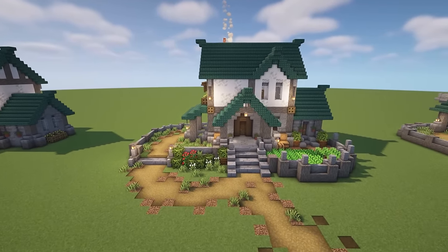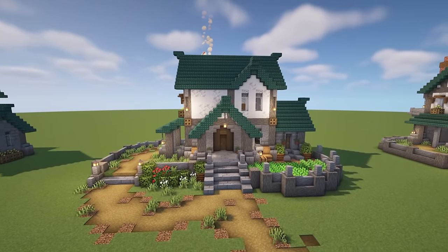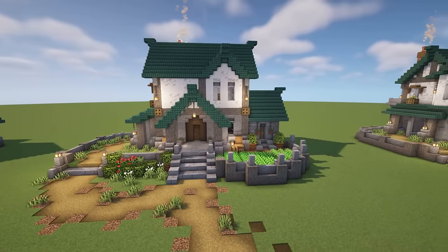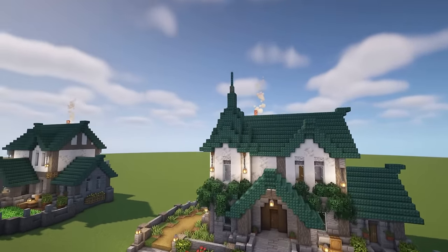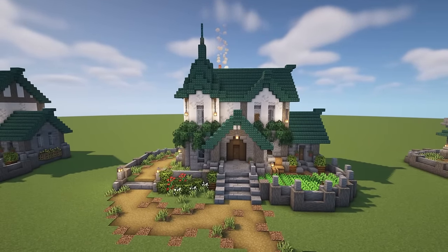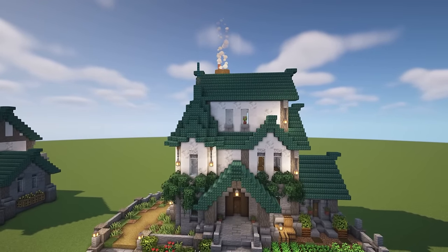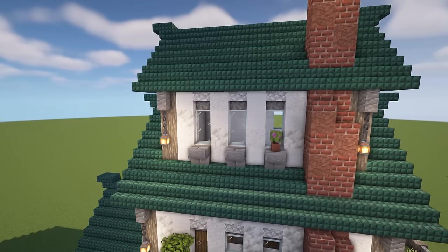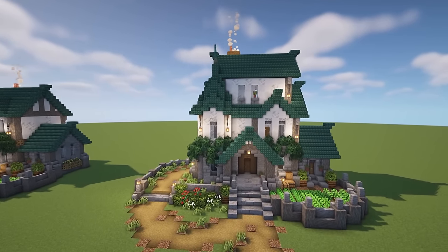Adding a platform or area on the side of a build can create a huge difference — the size comparison between this build and the same build raised by one block feels very different. Adding a tower also makes a huge difference; towers work great across a town because they create a different point of view and stand out. Finally, don't be afraid to extend your builds upward — adding a smaller section inside the roof that peaks through creates a new additional height.